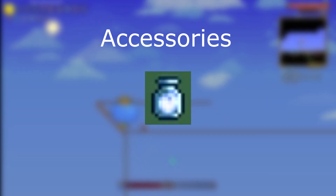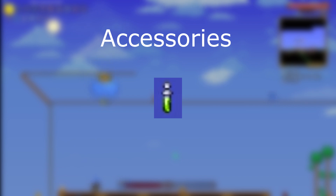When it comes to accessories, you really don't need much. I used the Cloud in a Bottle because it's very helpful for mobility, but this isn't really required. I didn't even use Hermes Boots since if you use a Swiftness potion, you're still fast enough to outrun King Slime.